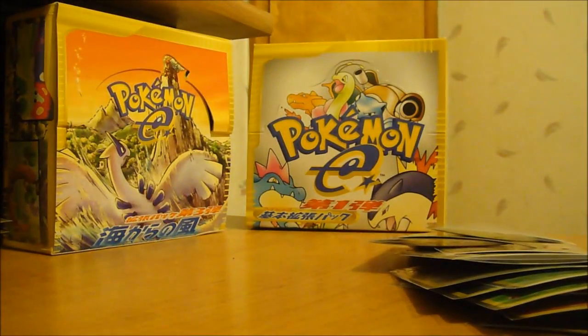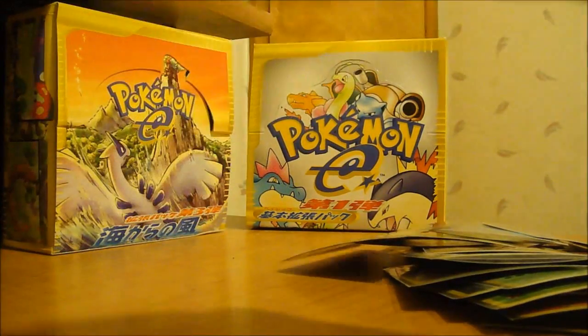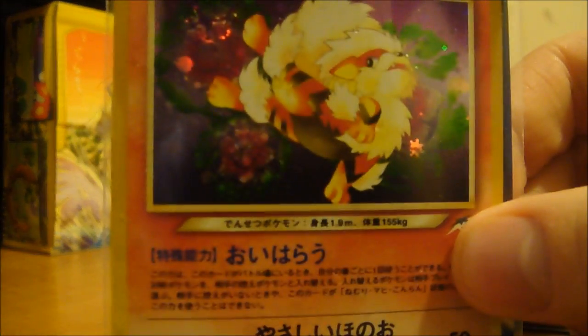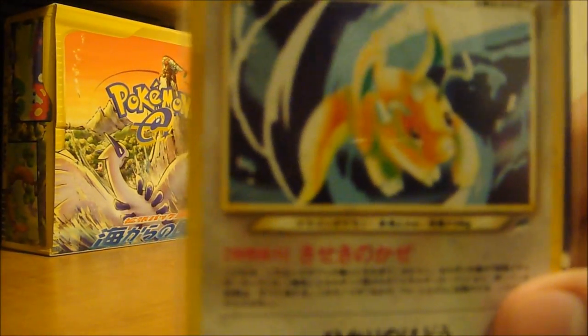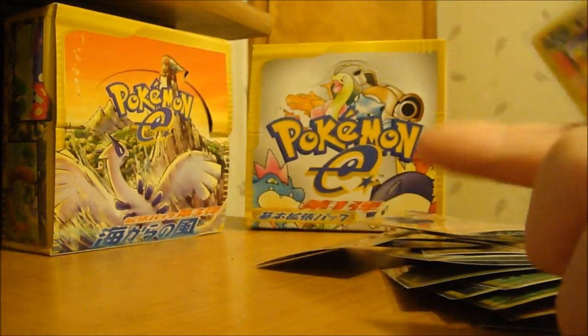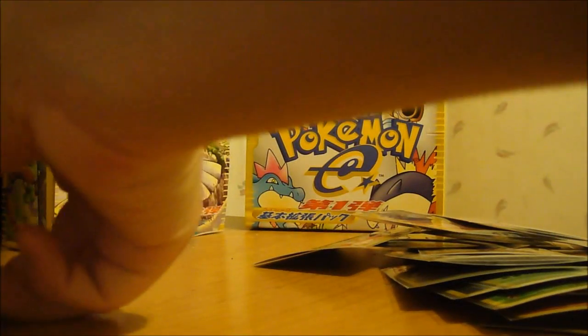Azumarill. All these are Mint to Near Mint — I pulled these all myself, so they're in excellent condition. Pack fresh. Light Arcanine — really, really nice card. Dragonite — I only have one of these guys. White Dragonite. Dark Houndoom.